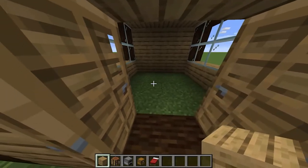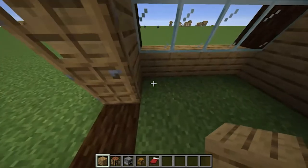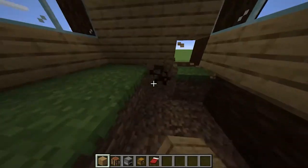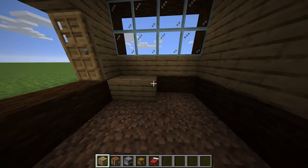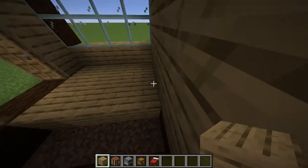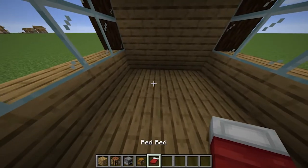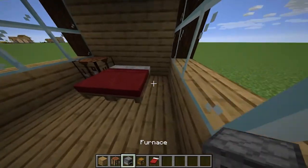Now here are the items you need for the interior. The first thing you want to do is dig out the ground. Then place two beds in there, a crafting table there, and a chest there.